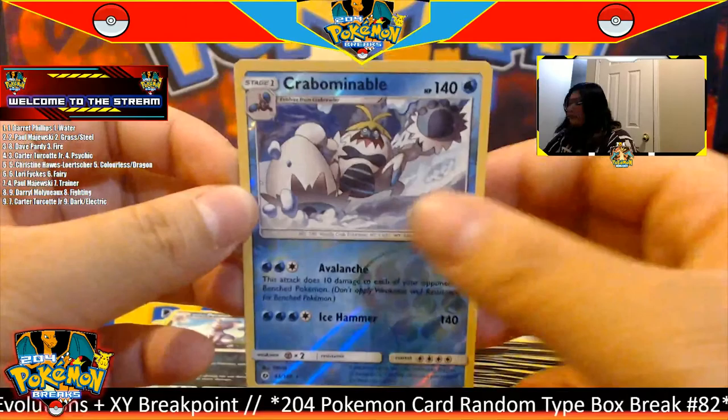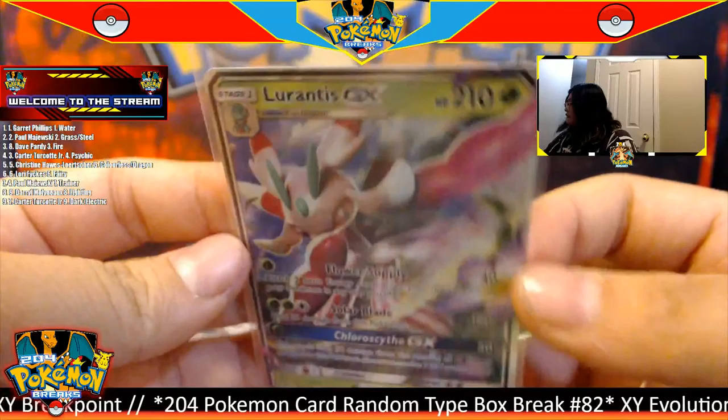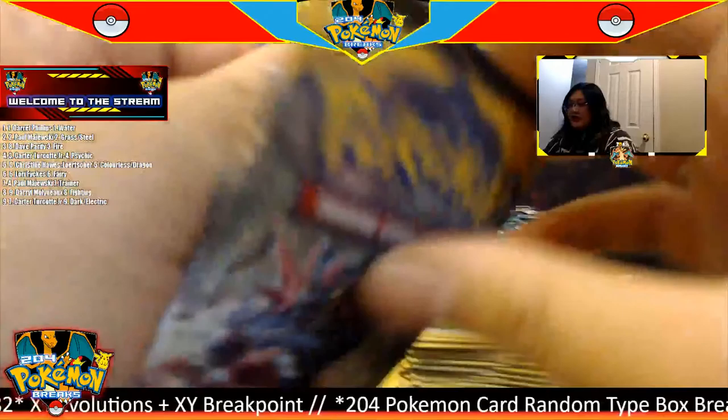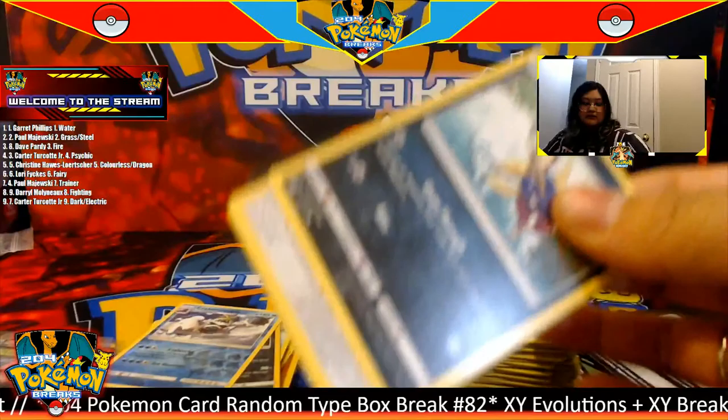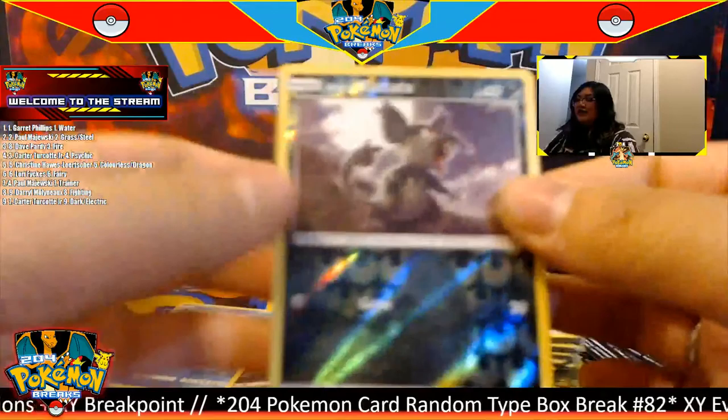Second pack — Glaceon at the front. Code to the side, four to the front. Starting off with a grass energy. For this pack we have a reverse Crabominable going to the water type, and for the rare we have a Lurantis GX going to the grass type. Beautiful assortment of hits so far!